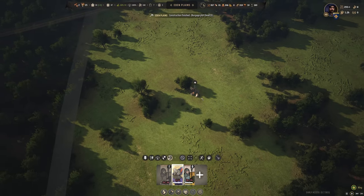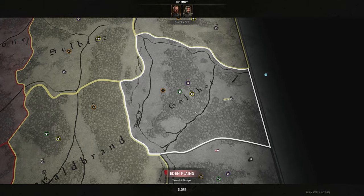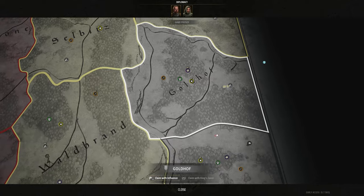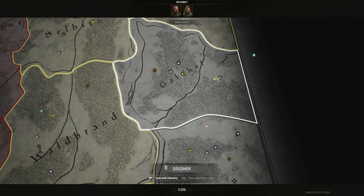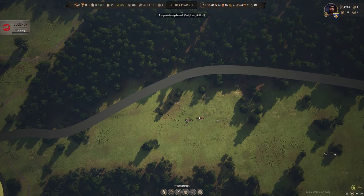Our influence has jumped up — let's go claim another region. Let's do Goldhoff. The reason I want Goldhoff is because it'll force the next round of bandit camps to spawn close by in Swiau, keeping me nice and close. There are rich berries there as well, and a stone and rich clay deposit. Let's grab Goldhoff — claim that with influence. Let's do it.